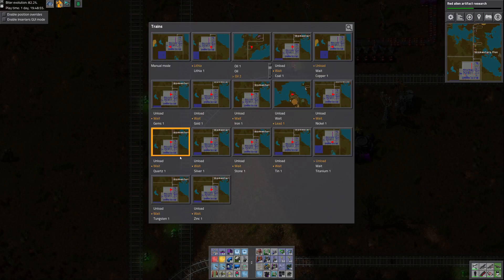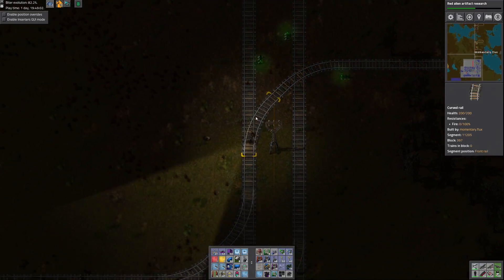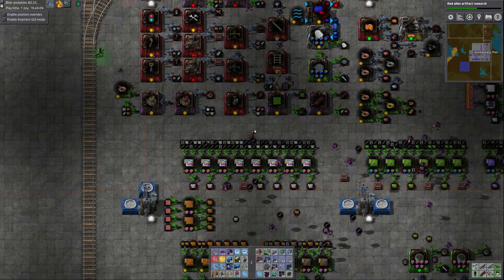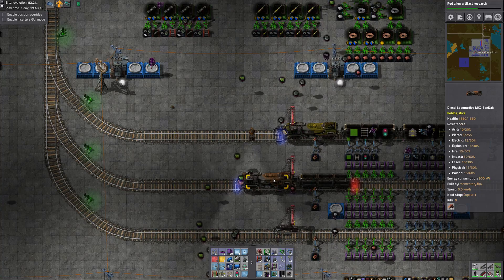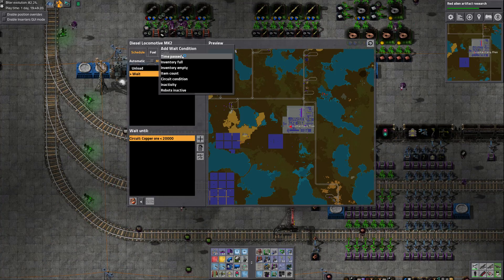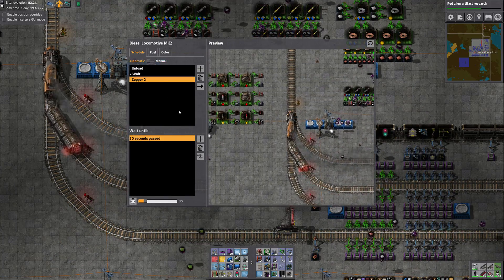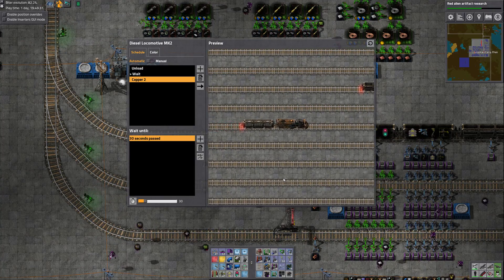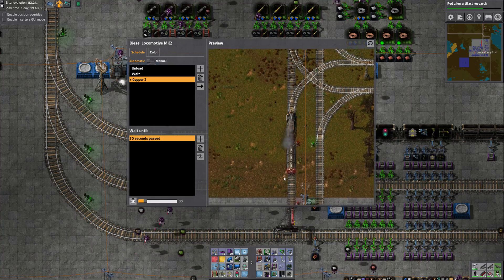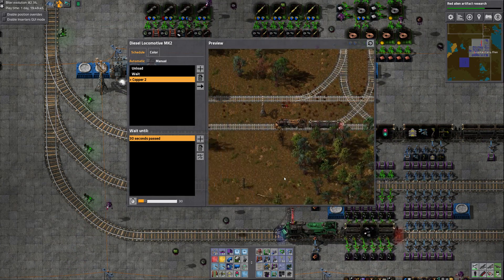Copper One is unloading — I caught it just in time. All we have to do is change the destination from Copper One to Copper Two. It has all the other stuff in place so let's add Copper Two and send it on its way. I'll keep an eye on it through one iteration to make sure the tracks are connected and it loads properly. I always have to do that once for each new outpost — and even then sometimes there's still a mistake.